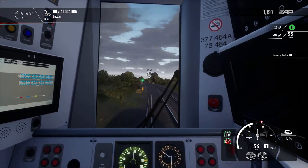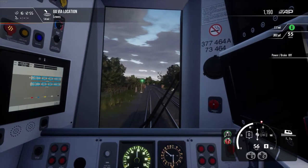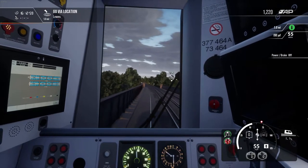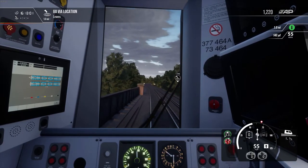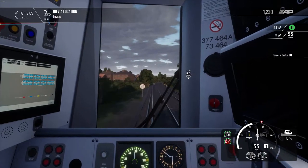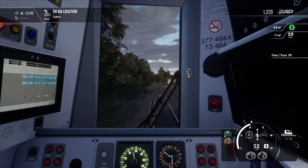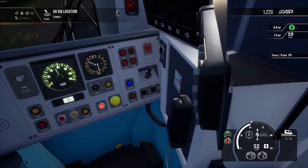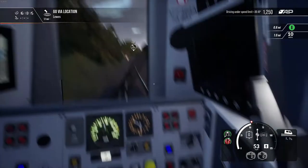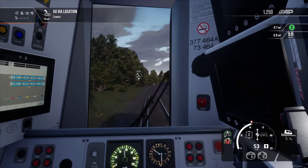The speed is dropping slightly. Just need to drop to 55 — there we go. New speed limit approaching. I'm going to brake slightly down to 52 so I don't get caught out, because we're going downhill. Oh, another train — yay!